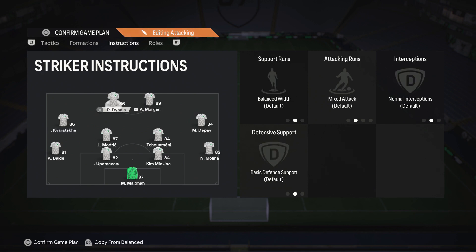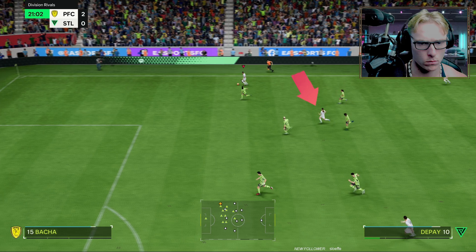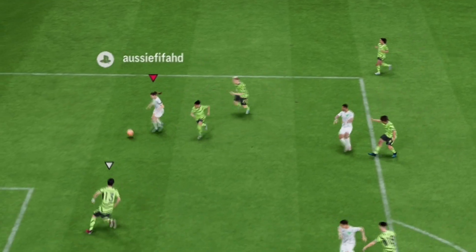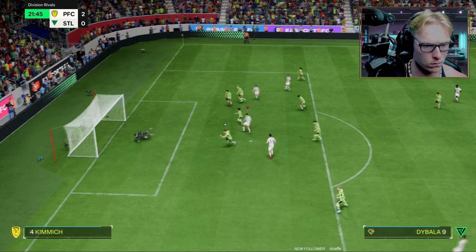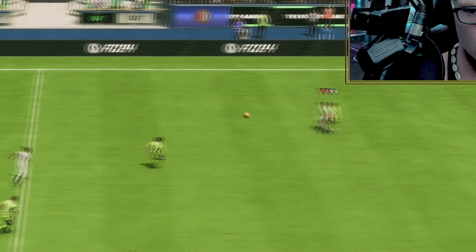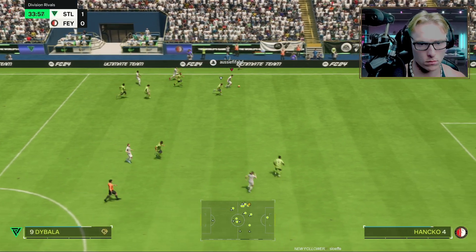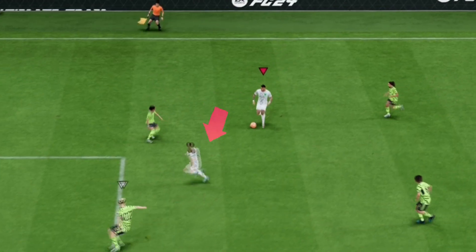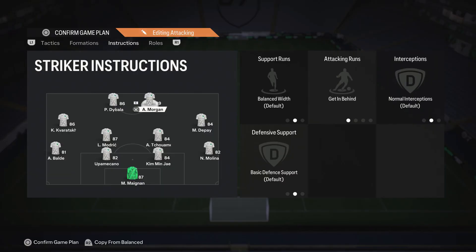In terms of the two strikers, you're going to have your quicker striker on 'getting behind,' giving you more running options, and then you're going to have the other one on balanced. The reason I alternate between these two is because on the left side I can play more direct and hit the striker's feet, whereas on the right side I can play more in behind. This lets you mix up how you attack on either side — and that's the best thing about having two strikers on two different attacking run settings.